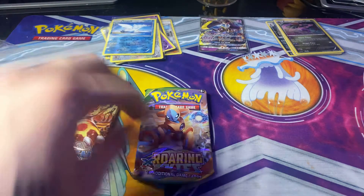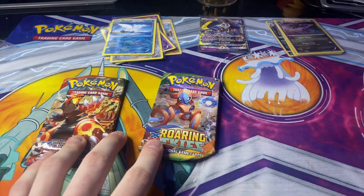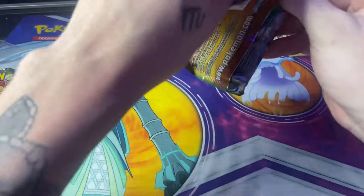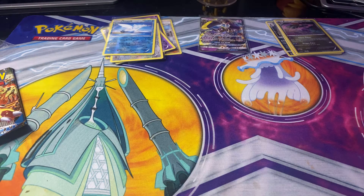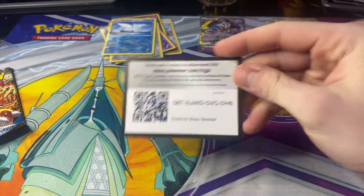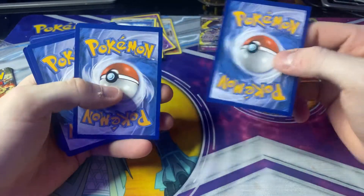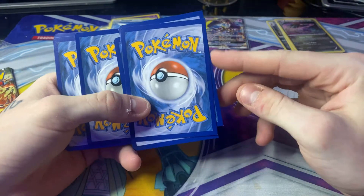Now we're on to the Roaring Skies and Primal Clash. I'll do the Roaring Skies first. What the hell? These are weird cards. There's the code. Look at these cards — they're like straight. Like, look at that. Straight, straight, and then curved. These are like error cards or something.